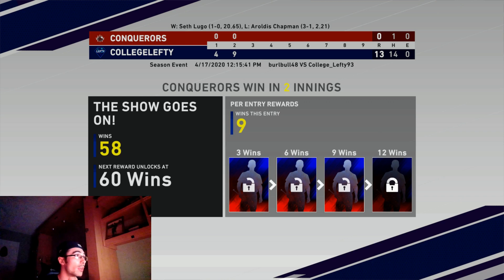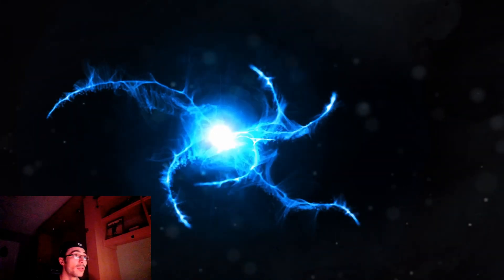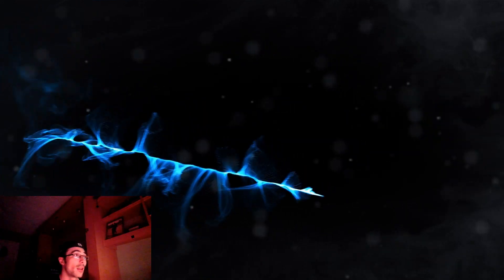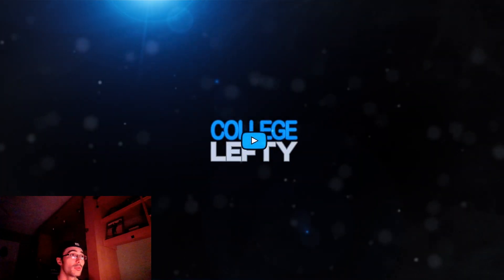We end up losing, so that was our flawless run right there. It's all good because we'll still have a chance to win three games in a row for a diamond, but that's a big swing of events — I would have only needed to win two more games with a loss still available, but now I have to win three straight. Also got Bob Gibson's missions complete and unlocked his diamond. That's gonna do it for this video — I'm College Lefty, see you in the next one, peace out.